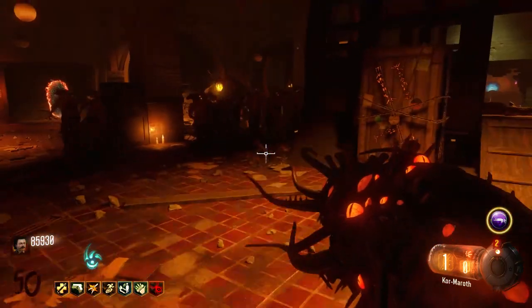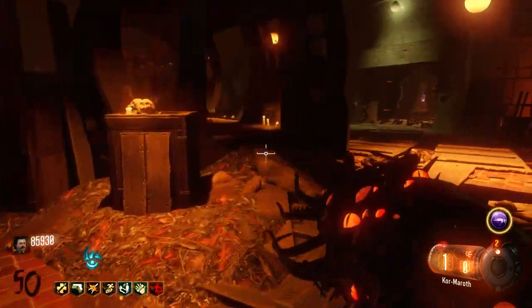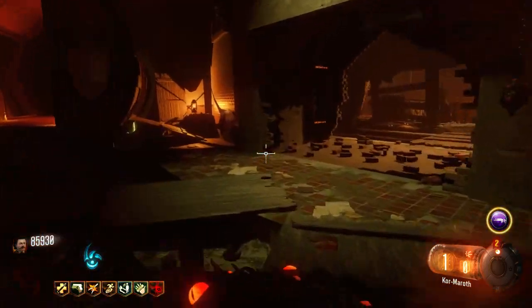Once the chain trap is activated, chains start shooting across. On early rounds this is very, very effective because literally no zombies get through it.